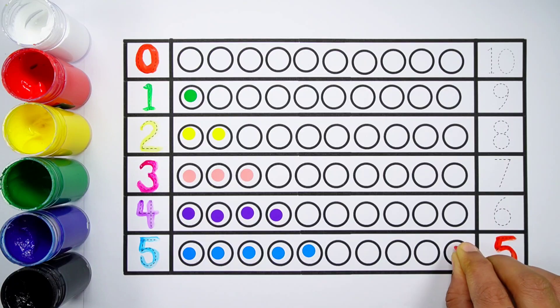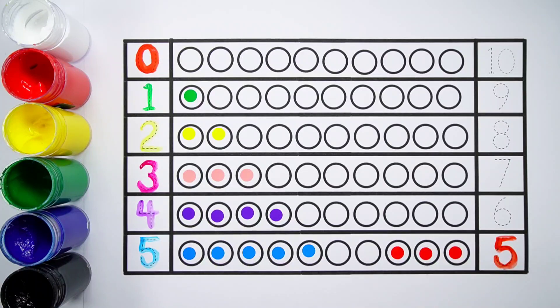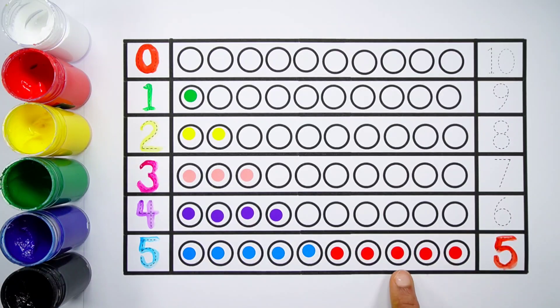Number five. One, two, three, four, five. Five balls. Five plus five makes ten. One, two, three, four, five, six, seven, eight, nine, ten. Five plus five equals ten.